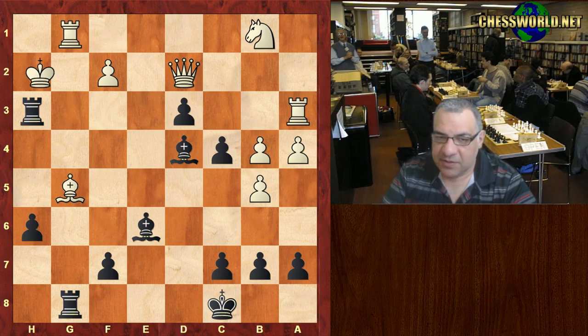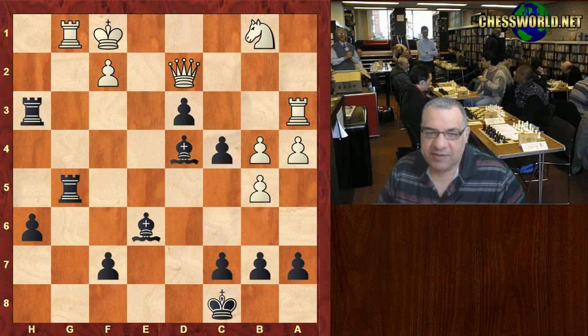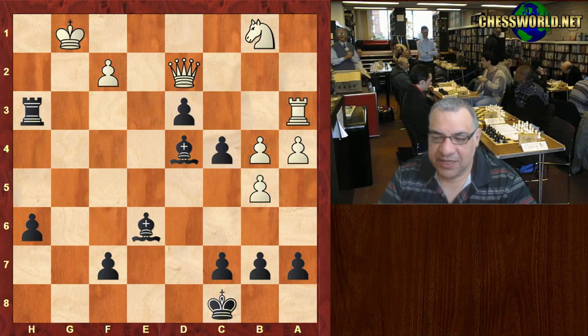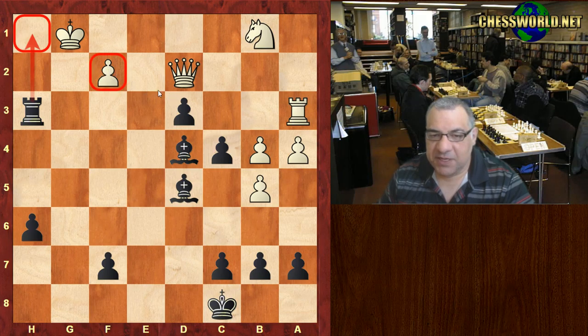Rook g1, thou rook h3 check, King g2, rook takes g5 check, King f1. Now can you guess the final sequence — what does black play here? Give you five seconds, pause the video, can you see a finishing sequence? Okay — rook takes g1, dragging and dropping the King, Bishop d5 threatening mate, and this pawn is pinned of course.